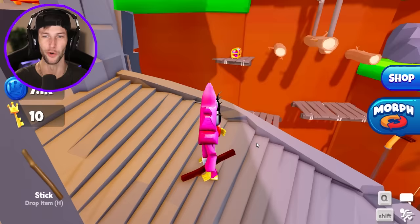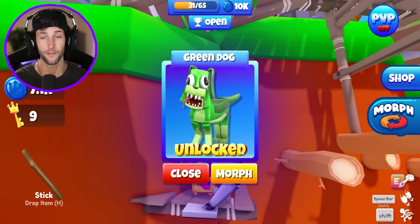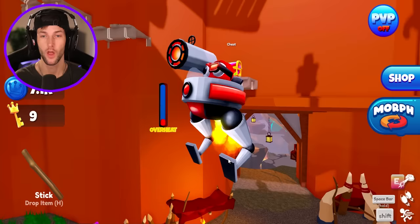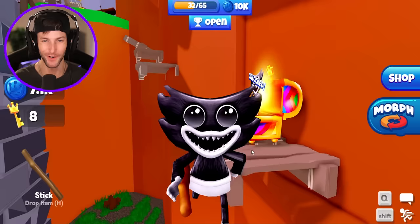We're going to use this jetpack a ton to get all the crystals for the teleporter. Next chest — we got a morph: green dog! So we have green and orange as dogs. There's another chest right here — what is this going to give us? We got cartoon huggy — I love the huggies! Very nice.